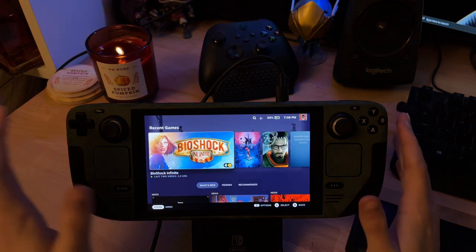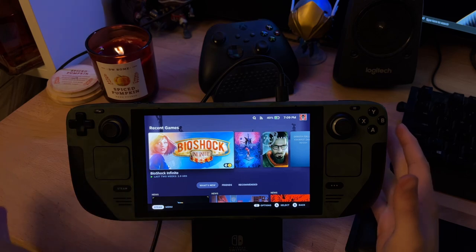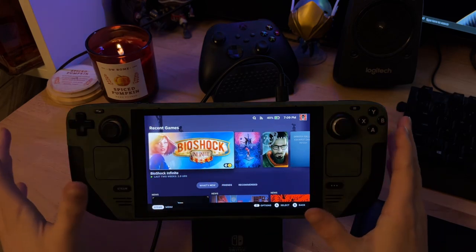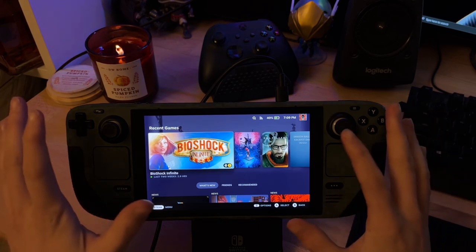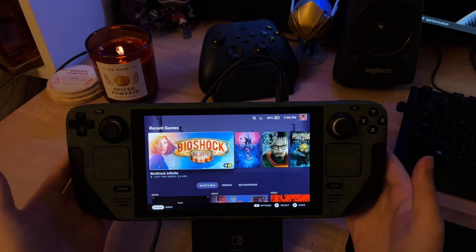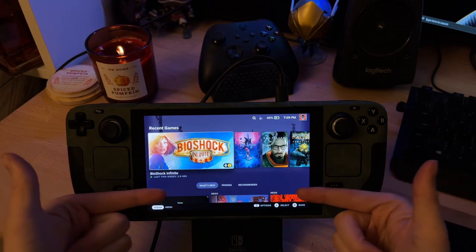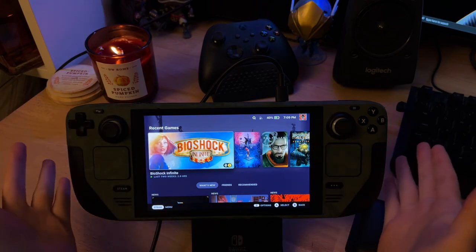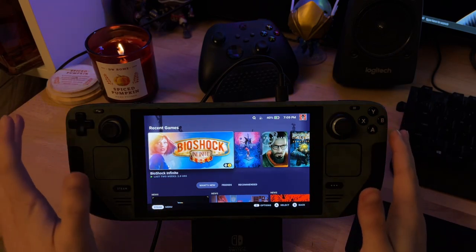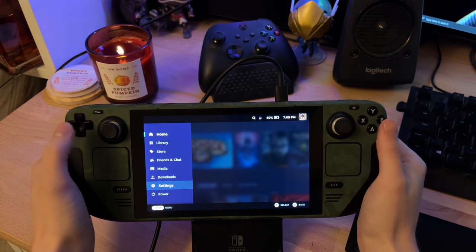Welcome back. As you can see I'm on the home screen of my Steam Deck. Mine looks a little different - I've got some different plugin features going on. I'm going to show you how to install plugins first and then we can get into using them. I've got an indigo theme going on which I quite like, and the box art is a little bit rounded. This can all be done through plugins - it's a plugin called Decky.